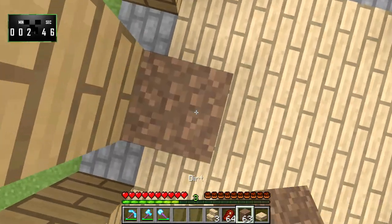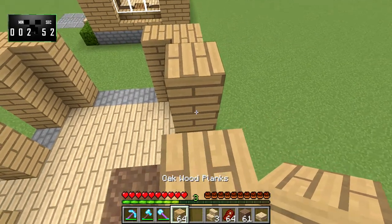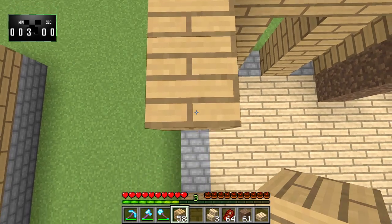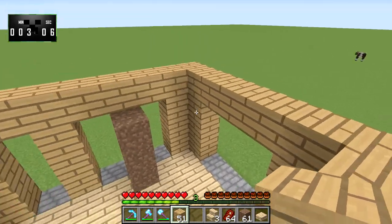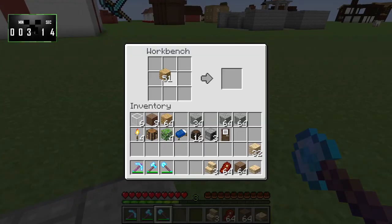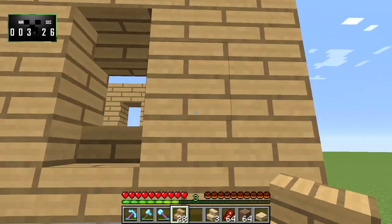And of course I am going to fall — it wouldn't be a proper survival mode build if I didn't fall at least a couple dozen times. And we'll bring these over as well. That forms the base framework for our house. Next we're going to need some oak wood stairs, so let's go ahead and make a fair amount of those. I think this will be enough, or at least a very good start.